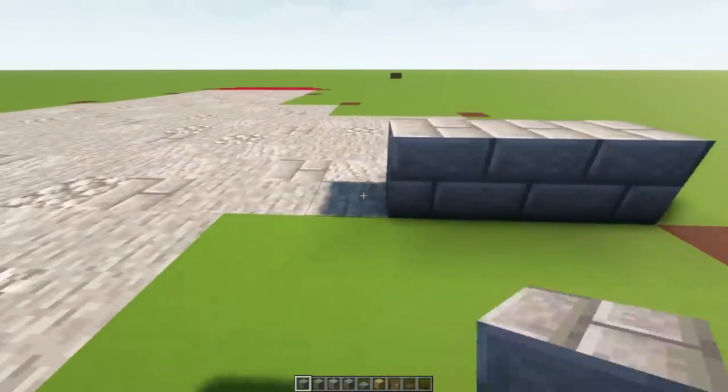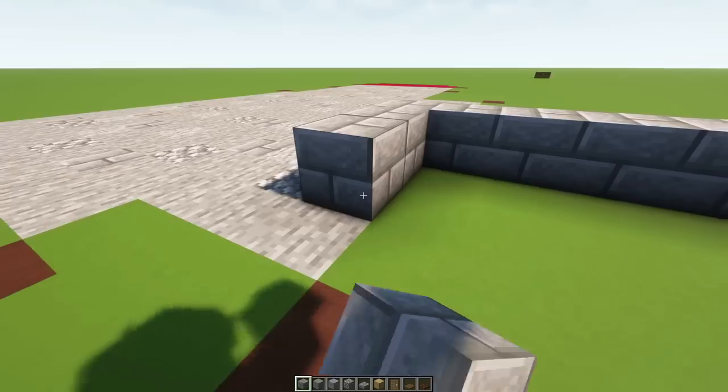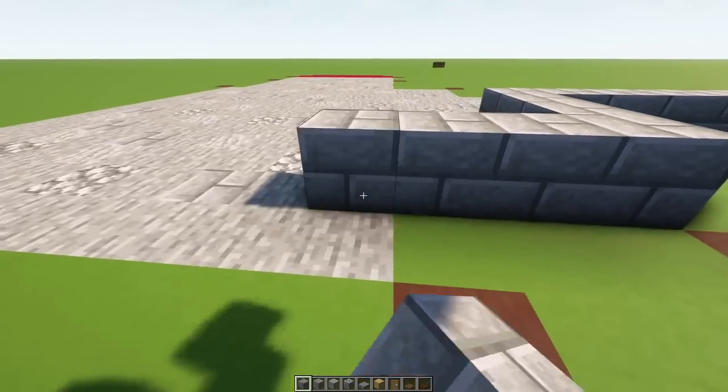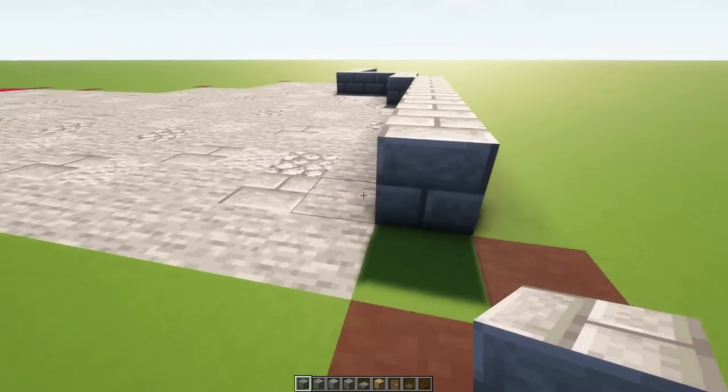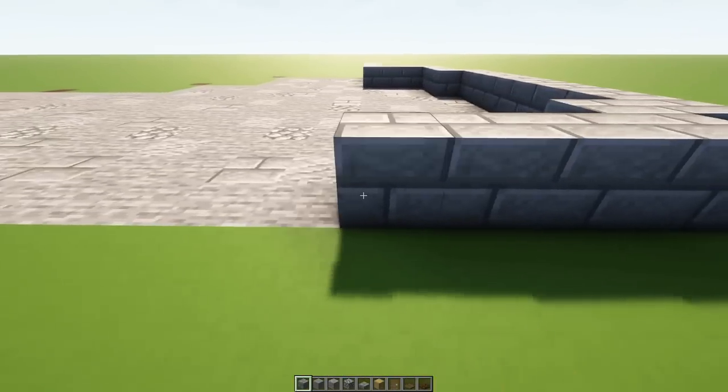I've not gone around the outer edge because we're going to put walls on there — it'd be pointless to texture underneath the walls. Then I'm going to go all the way around the outside with mainly stone brick, interspersing it with a few other blocks like I did on the floor, but leaving some gaps for windows.